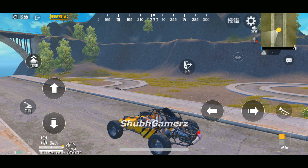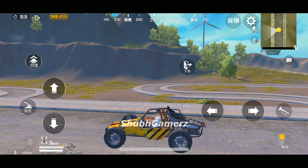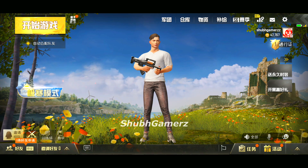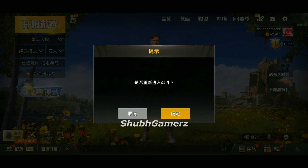Now get into the vehicle. Once you're in the vehicle, turn off your Wi-Fi or internet connection. You will get an error saying server timeout. Wait for that dialog box to appear — and there it is. Click on the gray button, not the yellow one, and it will take you back to the lobby. Wait a moment and then turn your Wi-Fi back on.